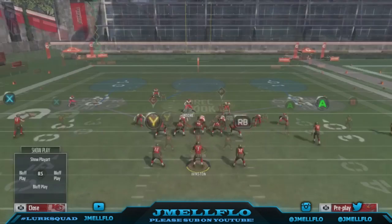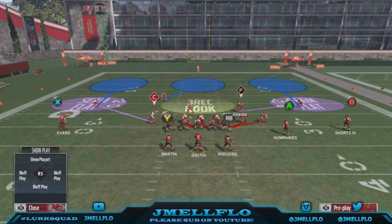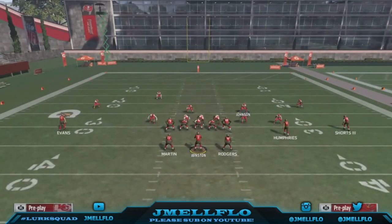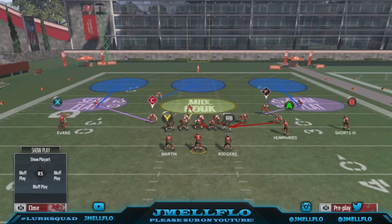The only thing they can do to stop this blitz is backs protect, then motion the receiver to the other side and motion-hike them right in front of that safety. But at that point they're blocking eight people and they've got two people running routes. So I will take that — if you can't guard two people with seven or six people, that's not my problem.